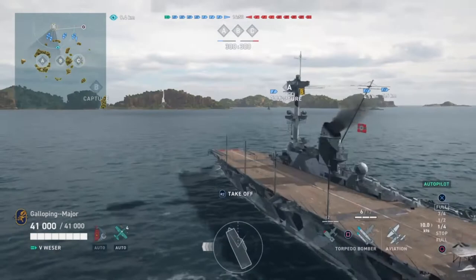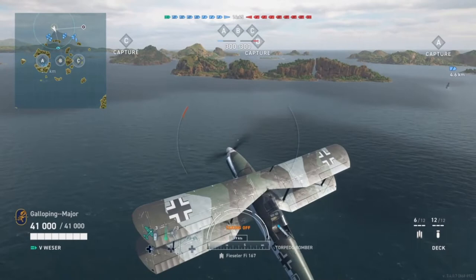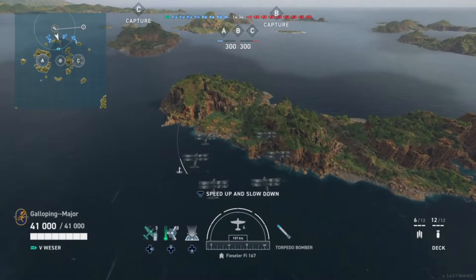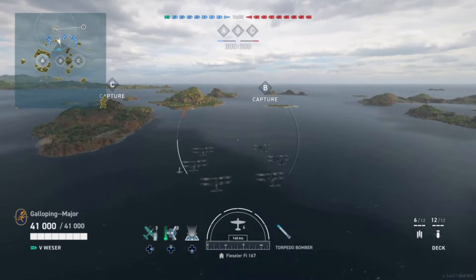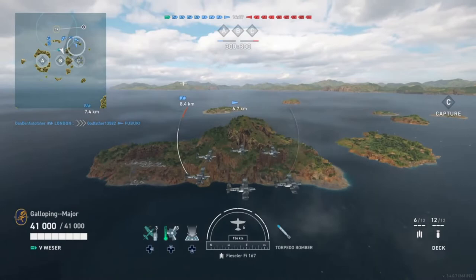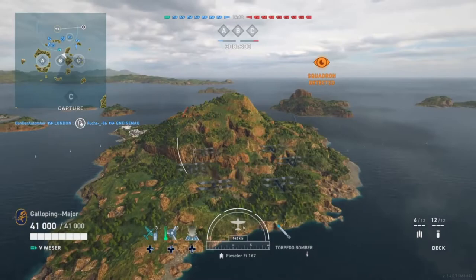First squadron to launch, going to go with those torpedo aircraft. The reason I've picked the Weiser for a let's play is it's not tier 3 so it's not seal clubbing, and it's not tier 7. I find tier 7 is a little bit overpowered. Tier 5 is probably the slightly more difficult one, simply because you usually get uptiered against tier 6s where anti-aircraft capabilities really start to kick off, and then you can end up with really strange games.